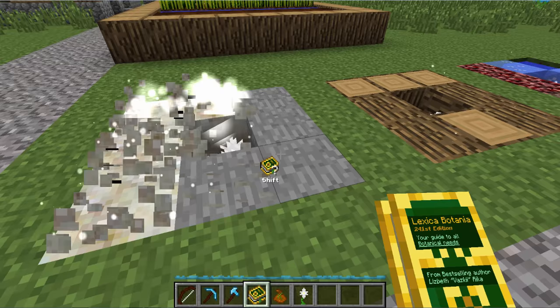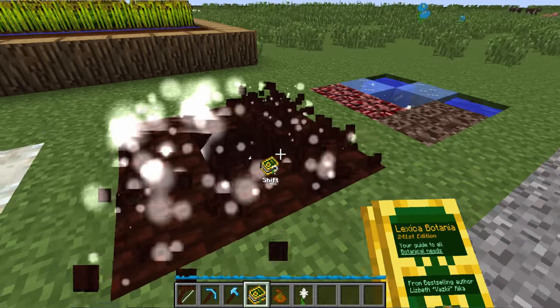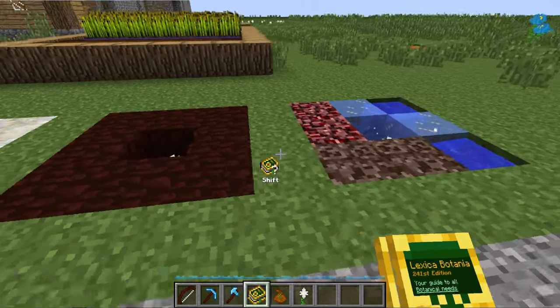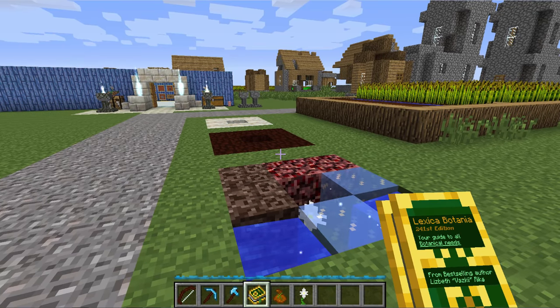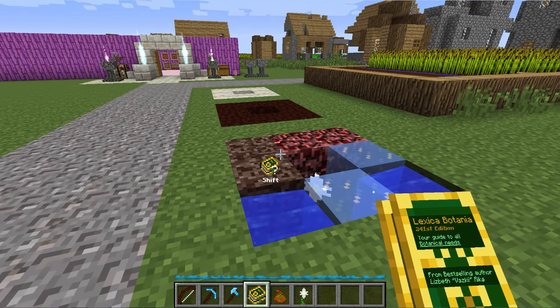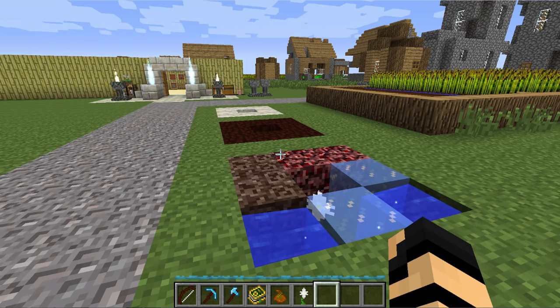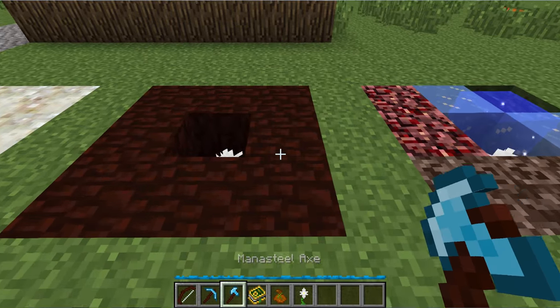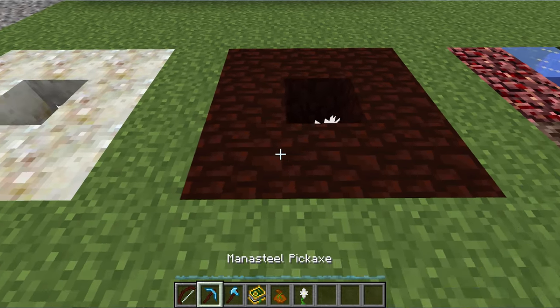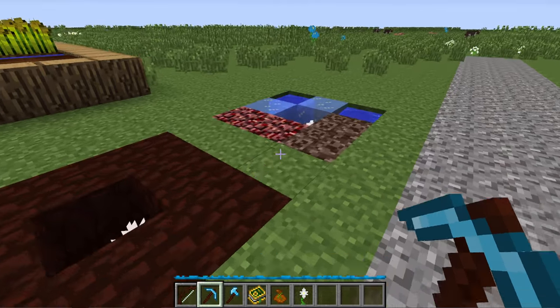Over time, you'll see that there are these little particle effects and it will actually turn these items into their alternates. It does take about 10 to 30 seconds there. Over time you'll end up seeing them turn into these alternate things. Then you can harvest them — because this is wood, you can harvest it with an axe; you can harvest the rock with the pick, and so on.